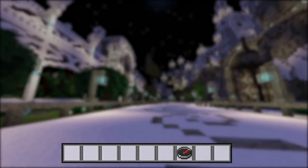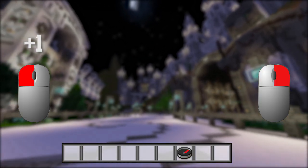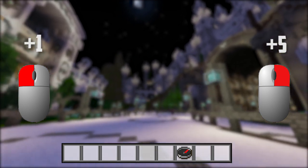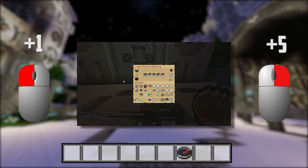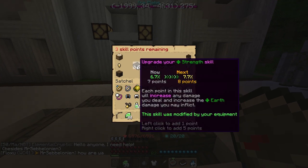To access your skill points, you right-click the book in your hotbar. To upgrade a skill you can either left-click to put in one point, or right-click to put in five or the remaining points. For example, if you only have three points left and you right-click strength, it'll put those three points into just strength.